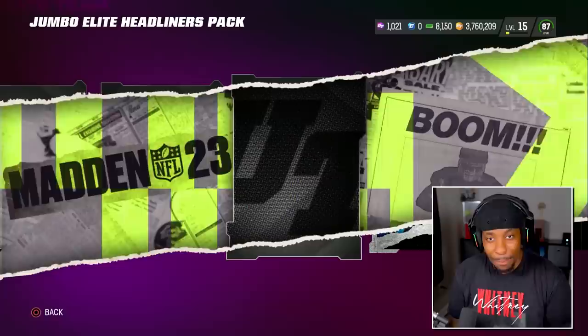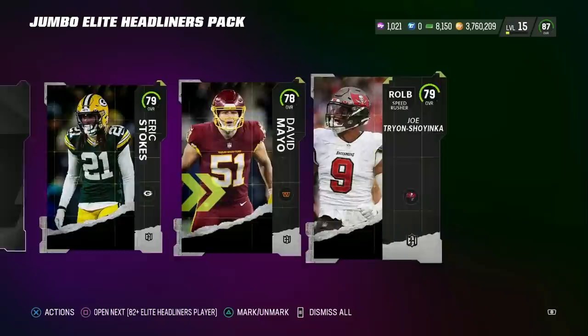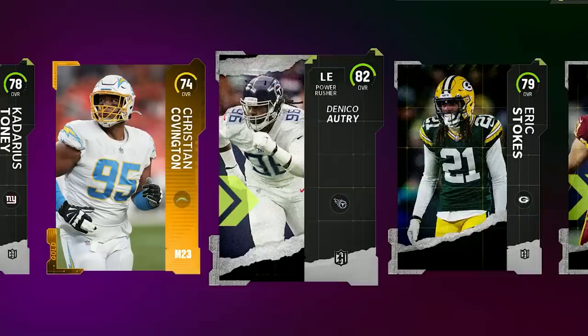But the what-if opportunity is so large because this animation doesn't change. Five straight headliners, one Elite. Ooh, Asante Samuel? You love to see it. Bro, literally five headliners — make it six, actually make it seven. Can't make it eight in one. Golly.